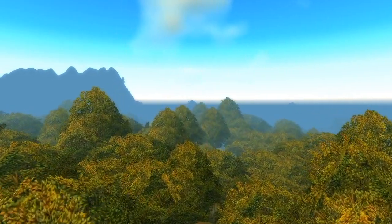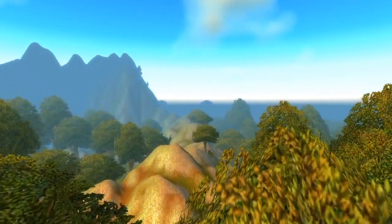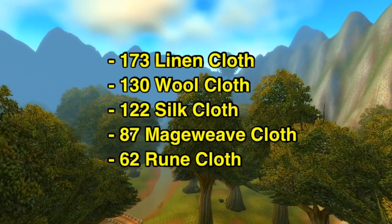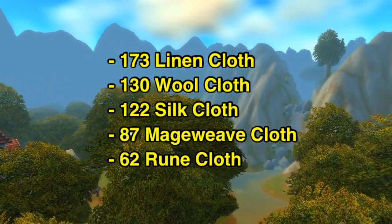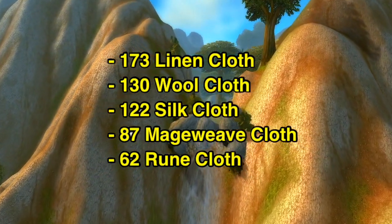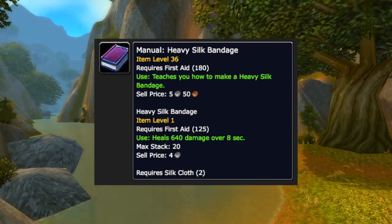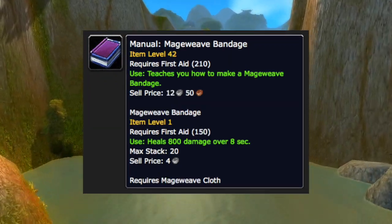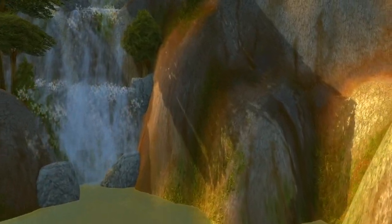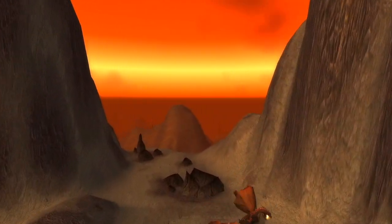But if farming all of those places for the required amount of cloth isn't your cup of tea, then not to worry — we can easily purchase them all from the auction house. In order to go from 1 to 300 in first aid, you will need approximately the amounts shown on screen, alongside the following books, which are all located at Stormguard Keep in the Arathi Highlands. I cannot give you an accurate price on all of those items combined due to different servers having different prices. However, the books will cost less than 1 gold 50 in total.